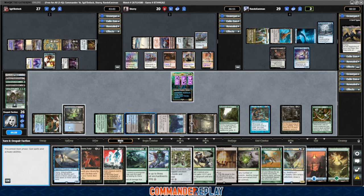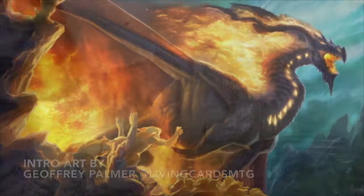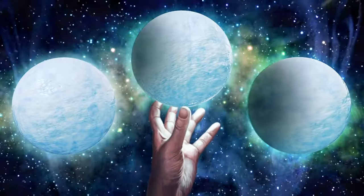We draw a bunch more cards, and we will go to combat. Today on Commander Replay, we check out one of the scariest hybrids ever created in Indominus Rex Alpha. Next on Commander Replay.